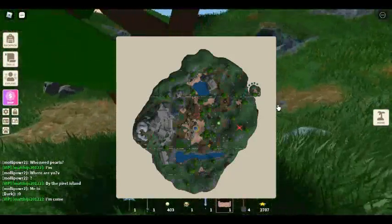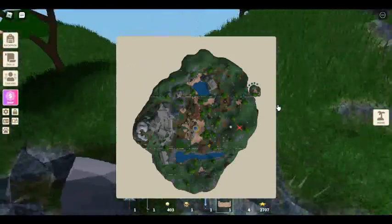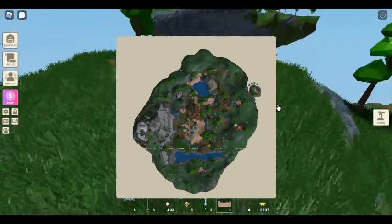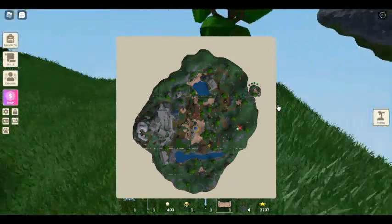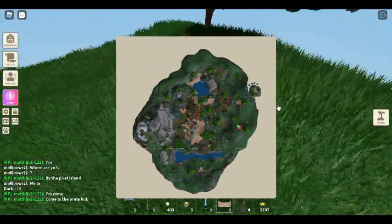Dig up the treasure chest buried beneath the red X. Bring the chest back to your own island, place it on the ground, and open it up — you will have a chance at obtaining a pet crab. It is not guaranteed, but this is the only way to get a pet crab at this point in time. A pet crab is very rare, so you might have to try a few times.